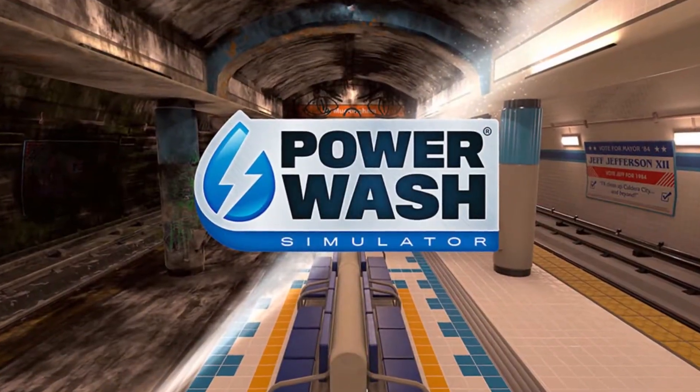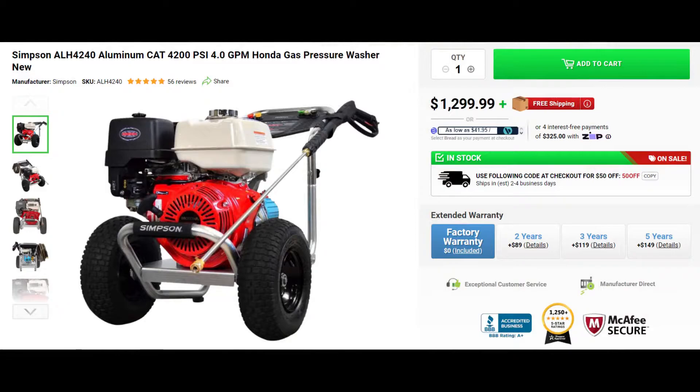I rate this game 6 hot loads out of 5. Simpson ALH4240, Aluminum Cat, 4200 PSI, 4.0 GPM, Honda Gas Pressure Washer — new.